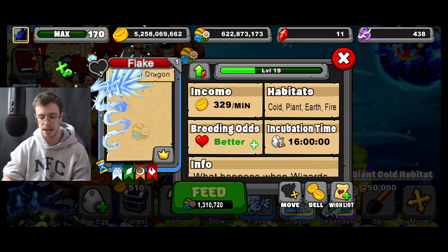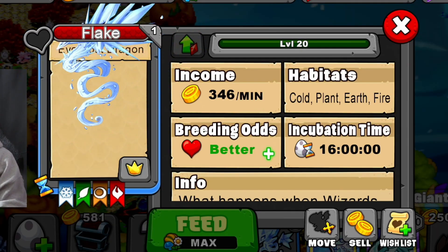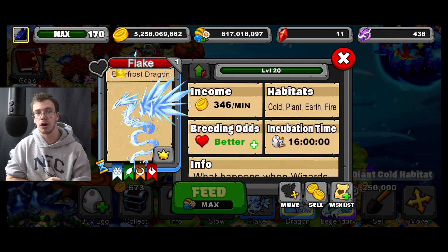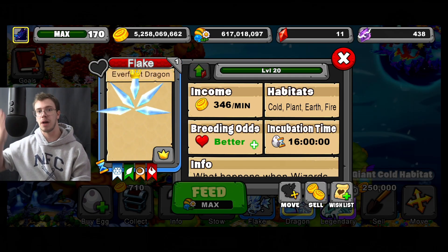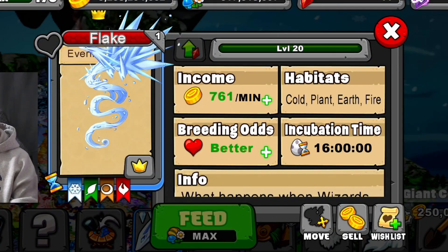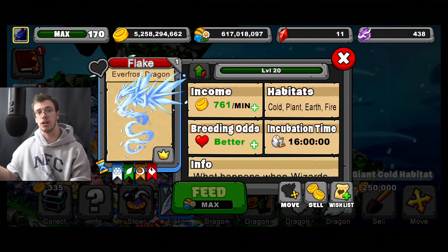Here's the new Dragon at max level. Everfrost produces 346 gold a minute and honestly just looks pretty nice. Now we'll go put it in a gold boosted farm to see how much it produces with max boosters. With max boosters in the game it produces a total of 761 gold a minute at max level. Pretty good — nothing too crazy. I thought it might be past 800 but this is still good.